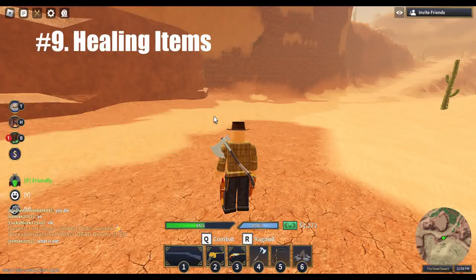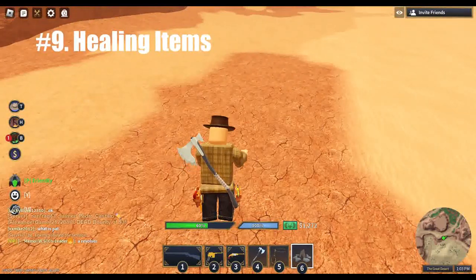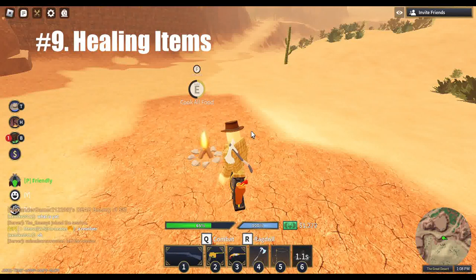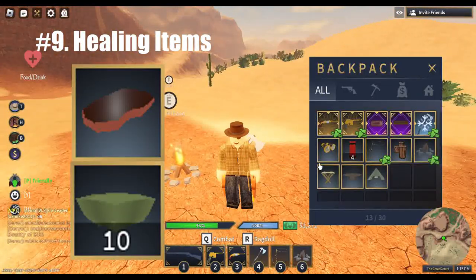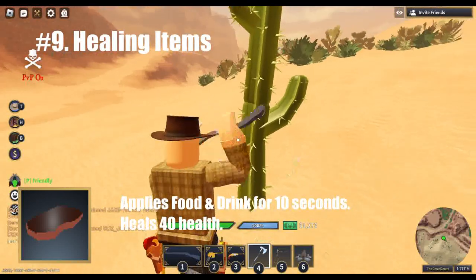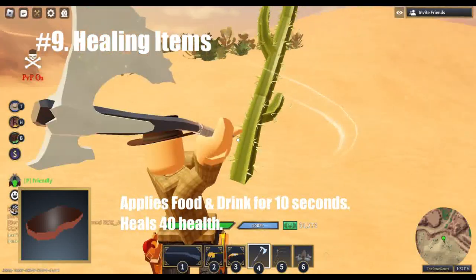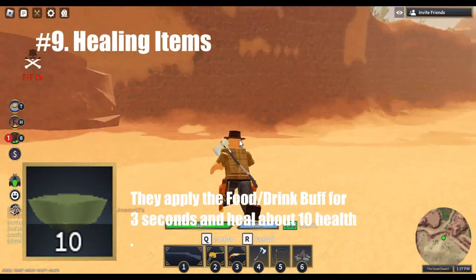When we think of healing during combat, we foolishly think we need to carry bandages and buy them for 100 at a time. But there are two other ways to gain health outside of bandages: cactus and cooked meat. Both are entirely free. While the meat seems to last longer, it drops on death and is costing you 75 dollars each time you use it when you could have sold it instead. It's best to carry only a few of each at any given time.